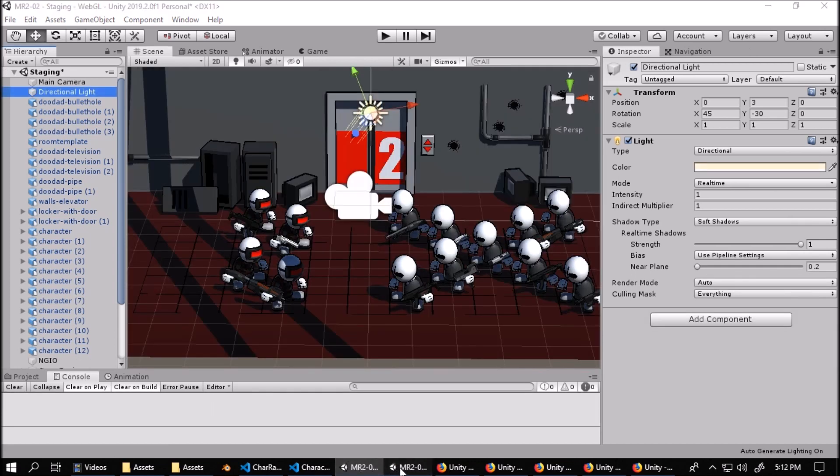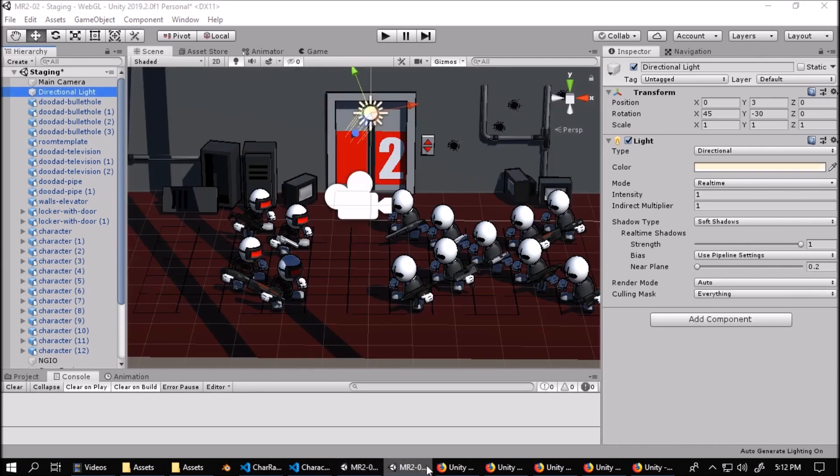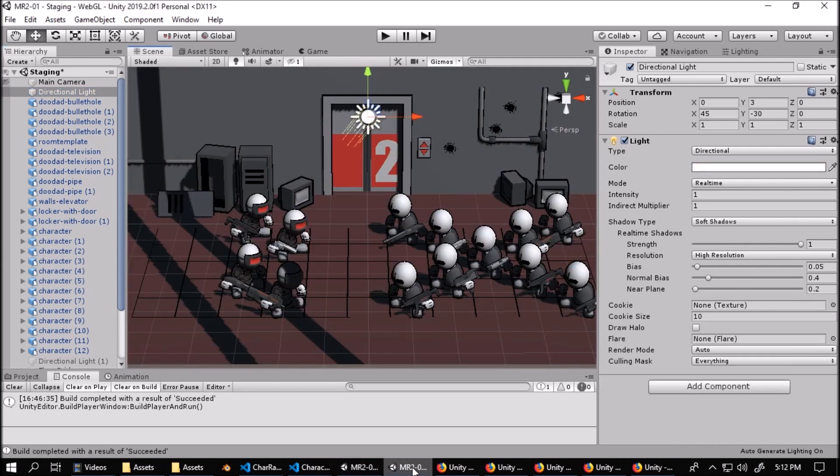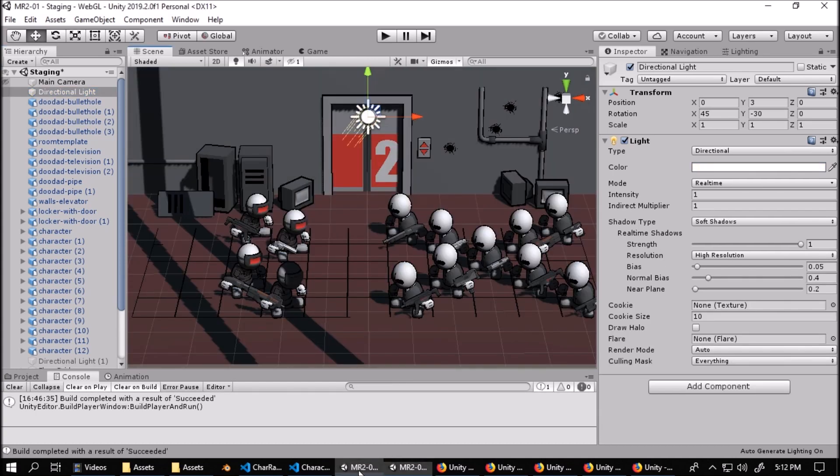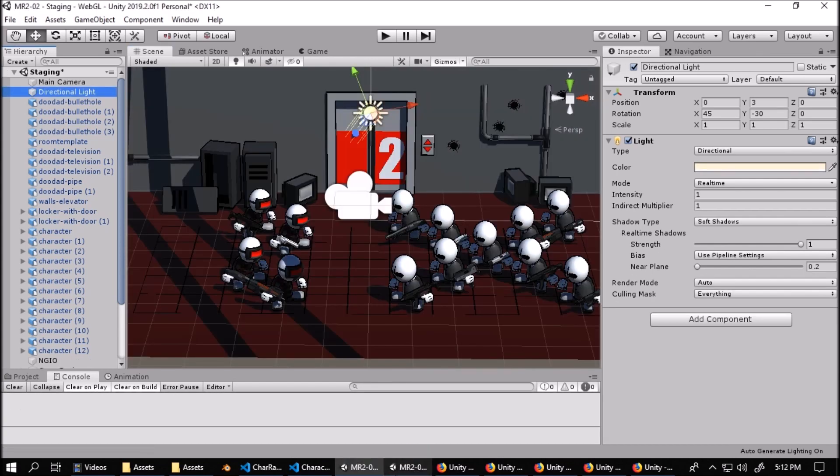Here's the test scene I just set up. We have a few characters, a bunch of enemies, a bunch of guns, and doodads strewn all over the place. You can see here in the editor there's a big jump in visual quality.